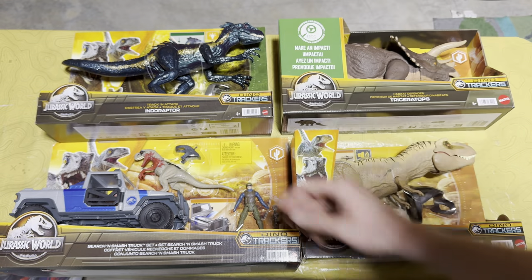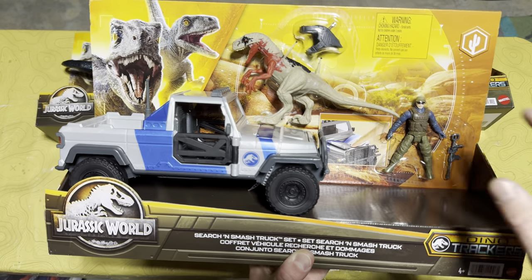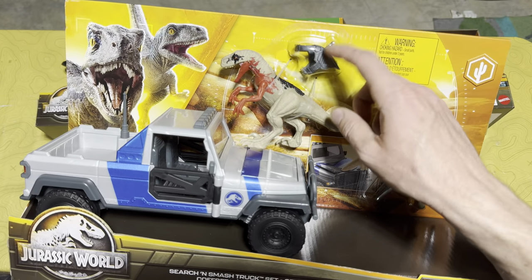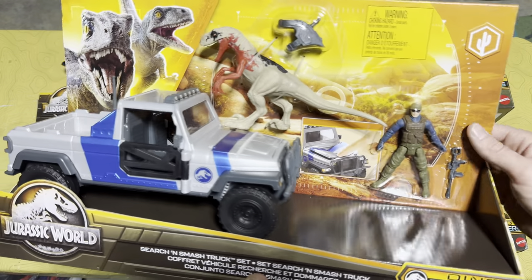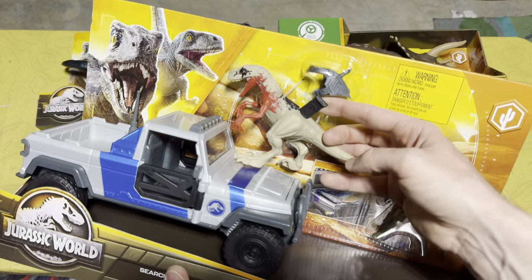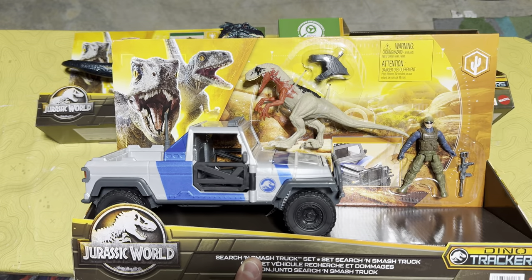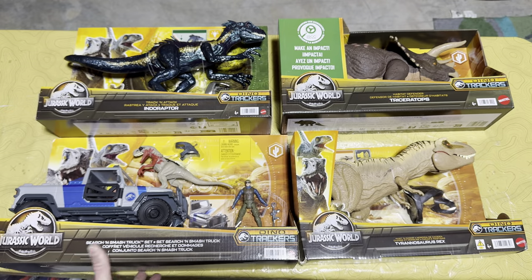The last of these sets is the Search and Smash Truck Set, which is really cool. It comes with a truck with opening doors, tracking gear for the Atraciraptor, a cool little mercenary figure, and a weapon. The Atraciraptor has a unique scan code, but unfortunately it was printed to the other side so I can't show everyone. I'm sorry about that — but it's still a super cool set.